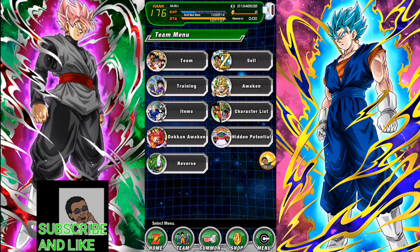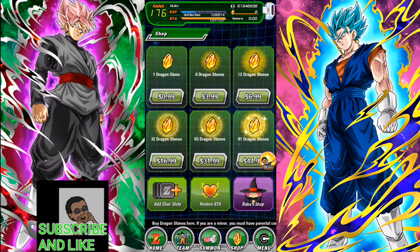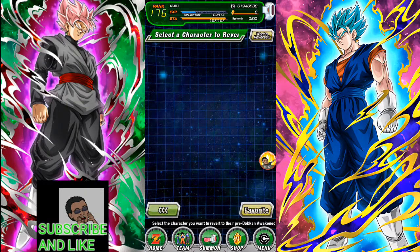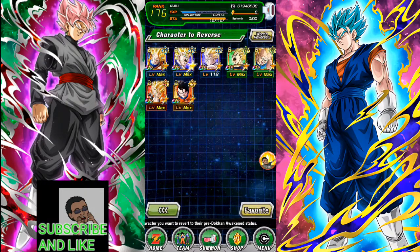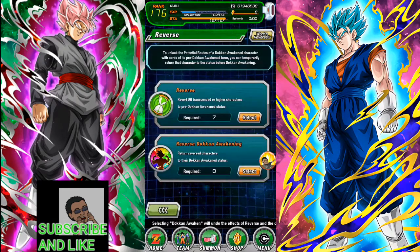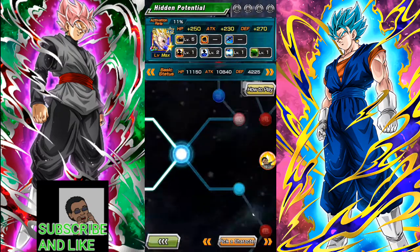For transcended UR units, you're going to need hourglass items — I think they're called incredible hourglasses. You can get them at Baba's shop and you'll need 30 incredible gems, which are obtainable by grinding story mode. Once you have an hourglass, you go here, click on your transcended UR unit, and you can reverse it back to its normal UR form. Then you go back into the dupe system and use it for the pathways to power up your unit even further.